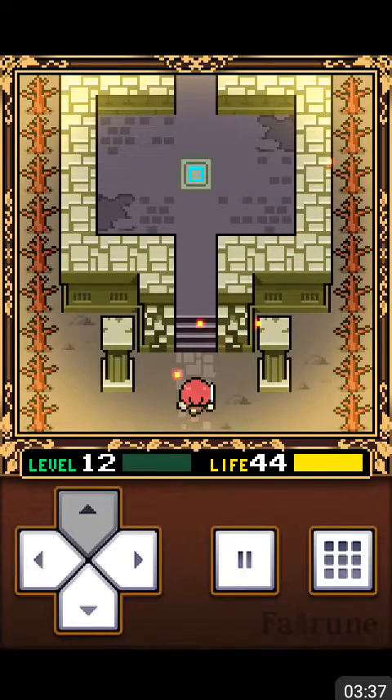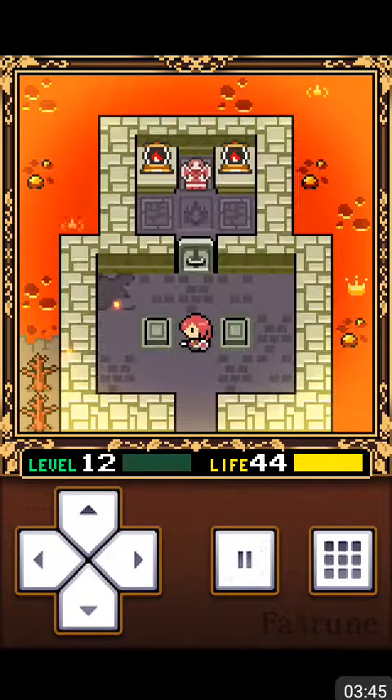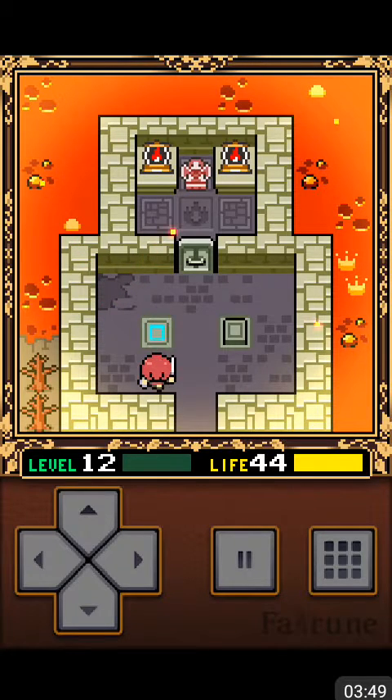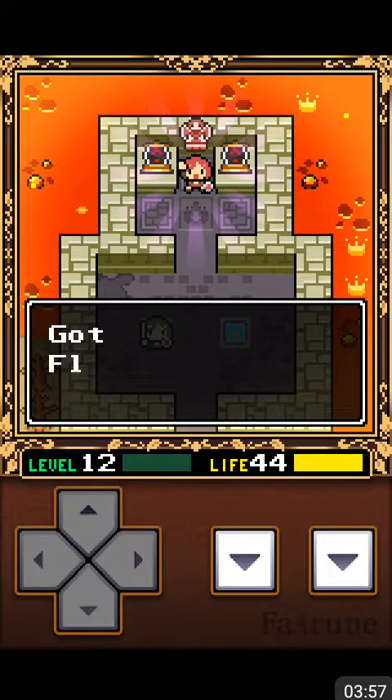There's a warrior statue — that should be heavy enough to weigh down one of the switches because it's a statue. And yes, it was. Good job. Let us grab that — and we got the flame icon.